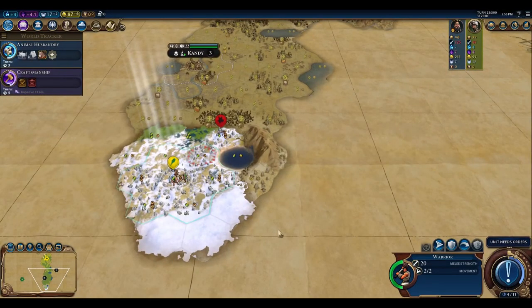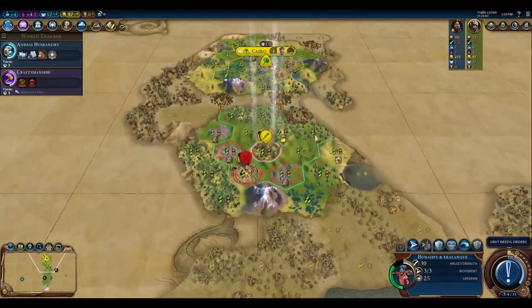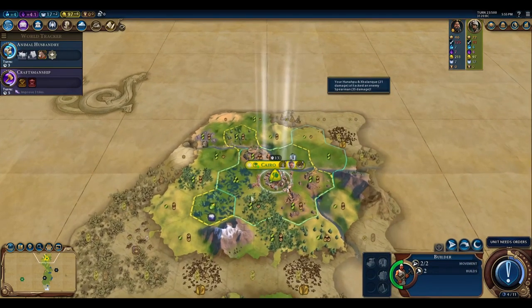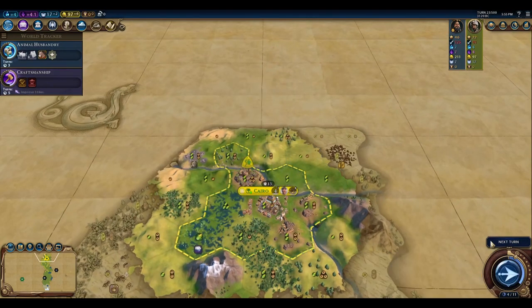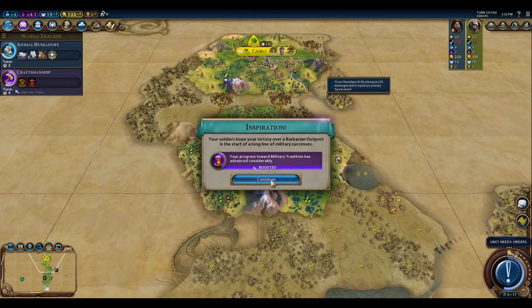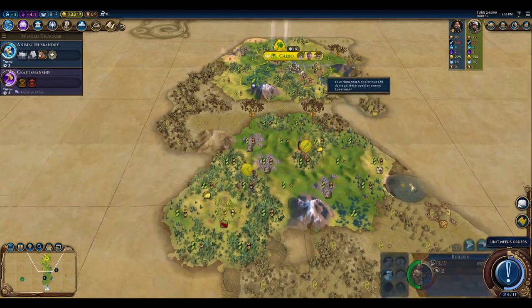Since we've met China and haven't met the civilization over the other way, at least we'll get to discover the other civilization if we go that direction. Let's keep fighting there. There's a chop up here — we have two builder charges, so let's go up there. Then we'll continue along this way. We'll get our free unit here and military tradition, and then we can use this guy to explore.